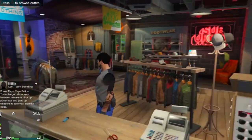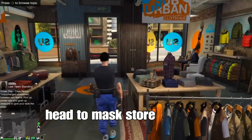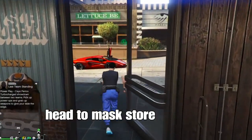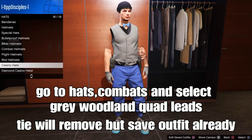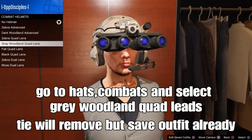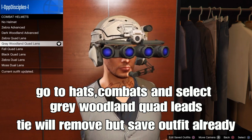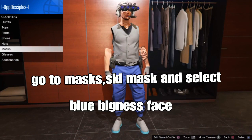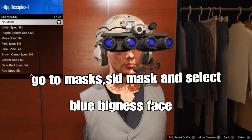Head to the Mask store — it's by the beach area, open your map and you'll see it right there. Once you're at the Mask store, go to the Hack section, go to Compass, then go to Combat Helmets, and select the gray woolen quad lens. The visor will move, but that's okay. Save that outfit from the last clip. Then go to Masks, Ski Mask, and select the blue bikini face ski mask.